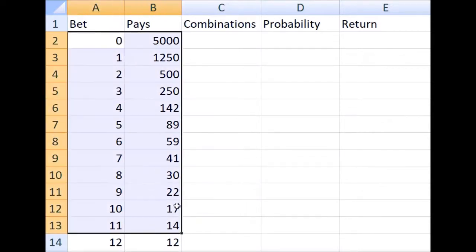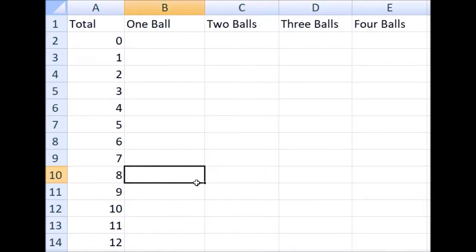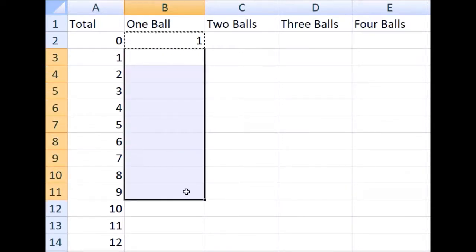This is the pay table. So let's calculate the odds, shall we? With the first ball drawn, there are ten possibilities for the sum, zero to nine. Pretty obvious, because whatever the first ball drawn is, that's what the sum is.